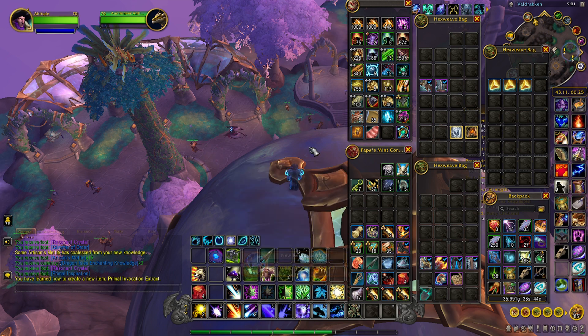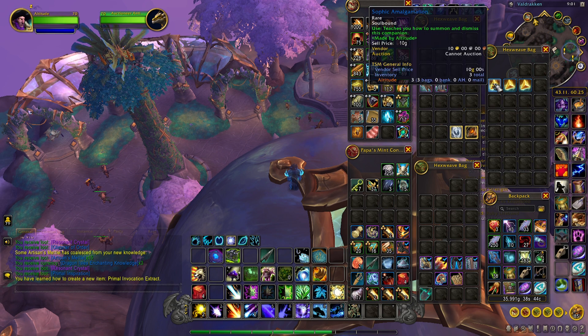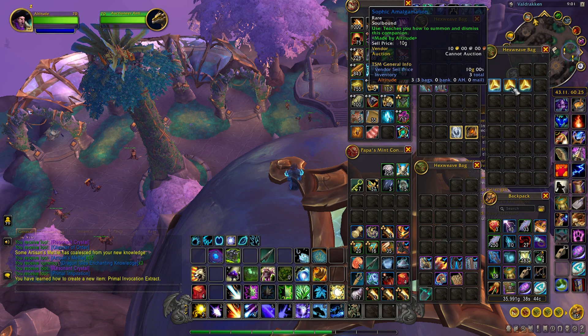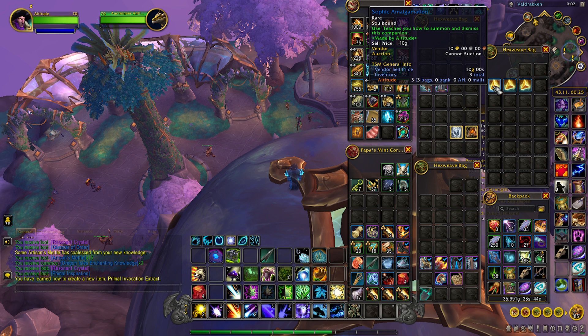People say it's RNG — some people said they had to disenchant more than one — but I've always gotten it on my first try, so maybe I've just been lucky. If you can't craft the Sophic Amalgamations, you're going to have to put in a work order and hopefully someone will make them for you, because you can't disenchant the caged pet. You can only disenchant the non-caged pet, and they are soulbound.